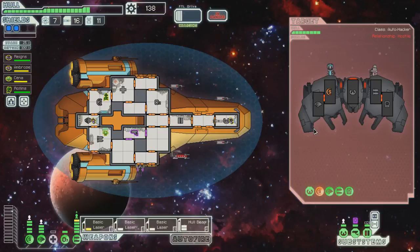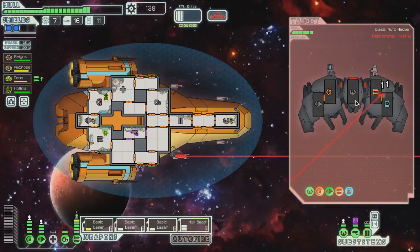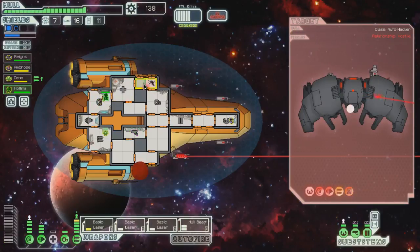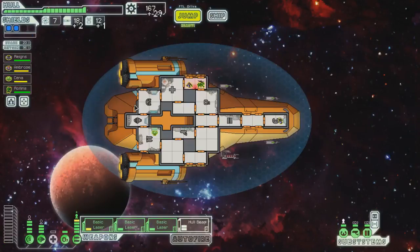He's gonna get one missile off anyway. Let's just do this because I'm only gonna be able to hit three rooms with it. One breach in there but that's not that big of a deal — I should send some guys in there to repair it, may as well, since we're gonna have to walk through there anyway. Power to the med bay because they will probably need some medicine. John Cena needs meds as well.